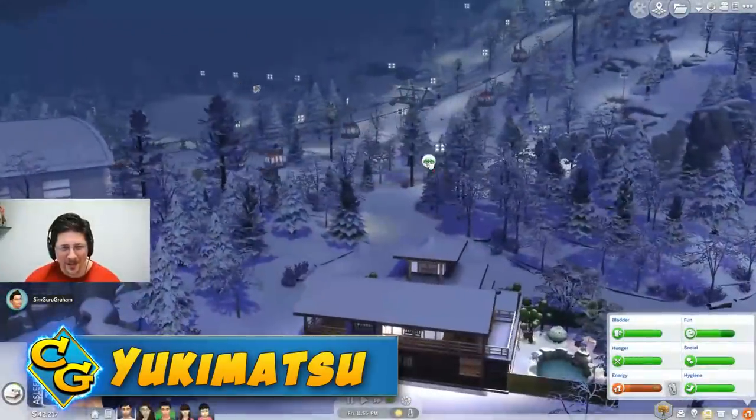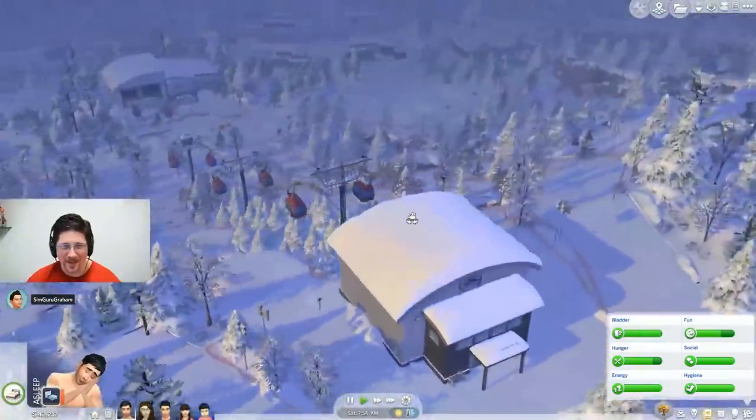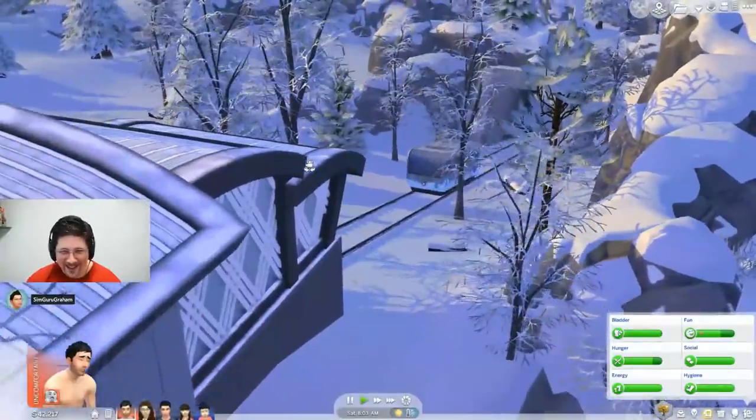We headed into Yenimatsu, the snowy mountain neighborhood where there will be year-round snow. In this area and on mountain excursions, you'll have a few kinds of snow-specific weather, whether you have Seasons or not.